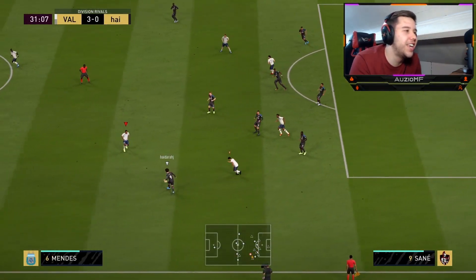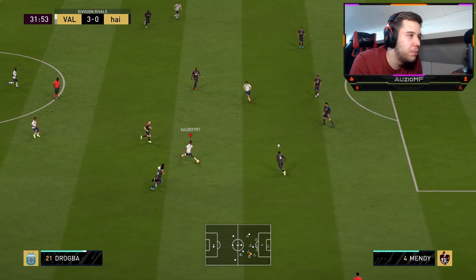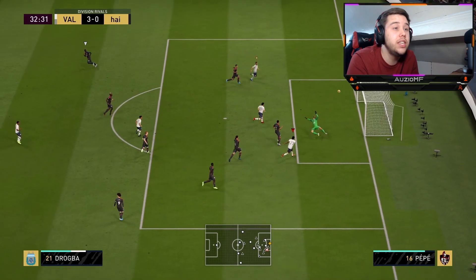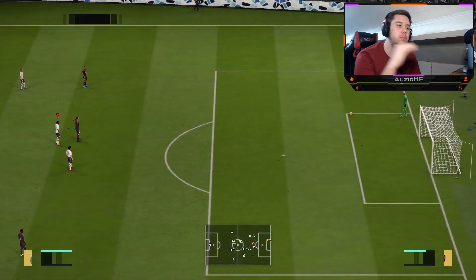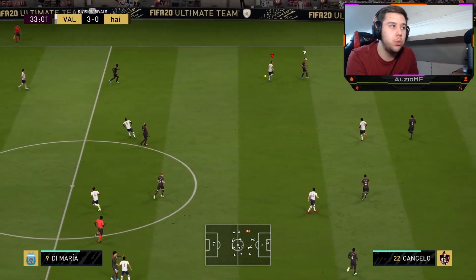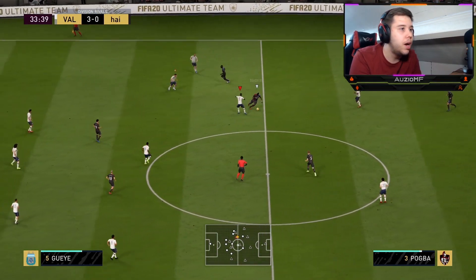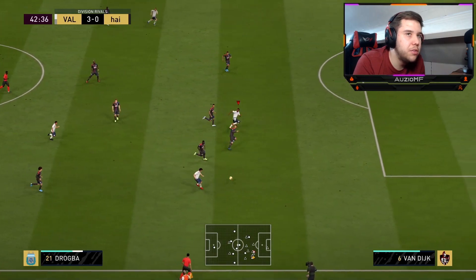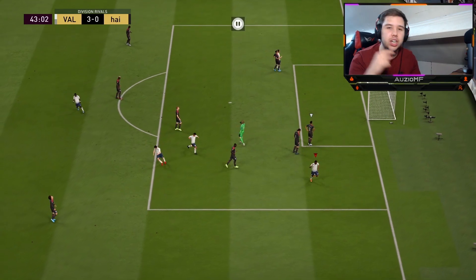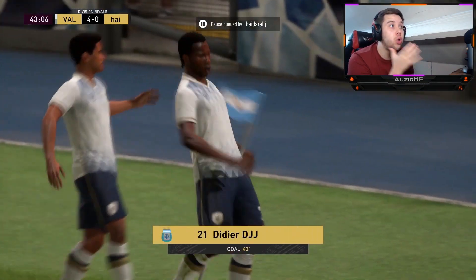That little dribbling on Drogba though — when I'm walking with him like this he doesn't feel too bad on the ball, but when you're running with him it's not the greatest. Cosco shot — the keeper did read it. If they move the keeper to the right side, a good player will tend to automatically try to avoid the keeper, and that's why he hit it wide. If I'd hit it near post that's a goal. Those runs Drogba makes in behind are unbelievable — so, so good.